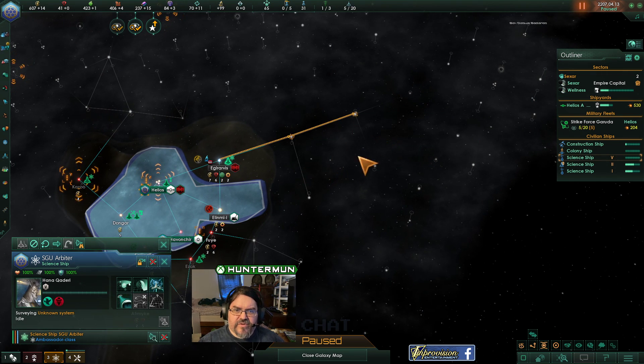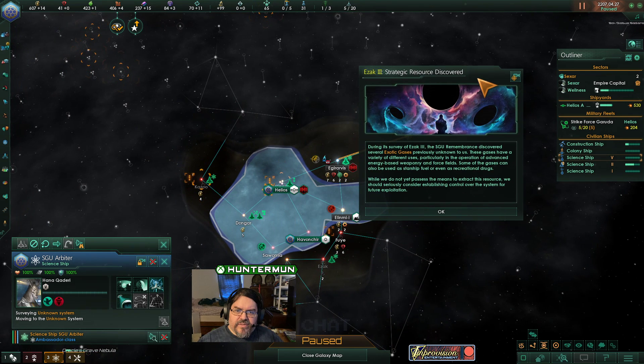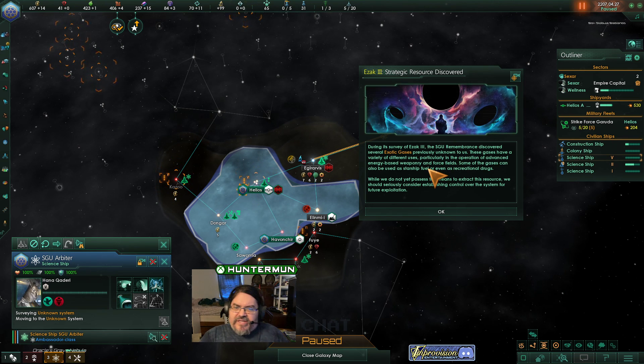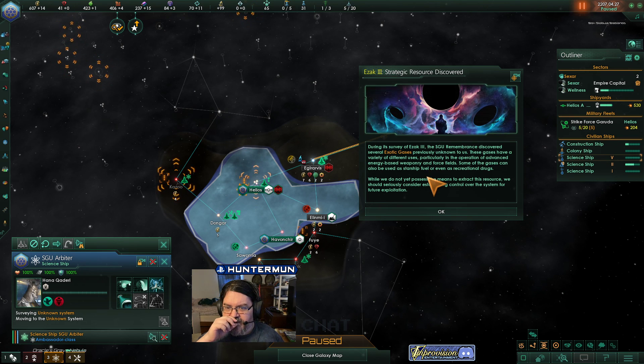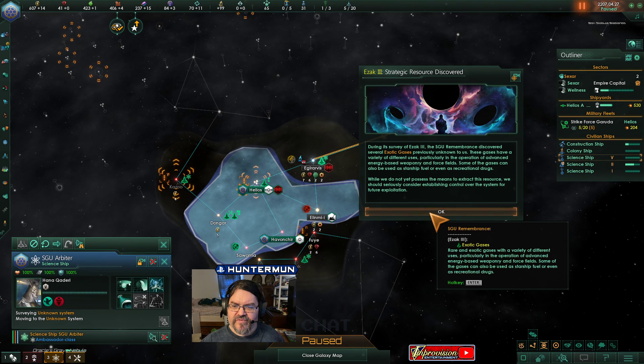Survey system. During its survey of Ezek 3, the SGU Remembrance discovered several exotic gases. Previously unknown to us, these gases have a variety of different uses, particularly in the operation of advanced energy-based weaponry and force fields. Some of the gases can also be used as starship fuel or even as recreational drugs. While we do not yet possess the means to extract resources, we should seriously consider establishing control over the system for future exploitation.